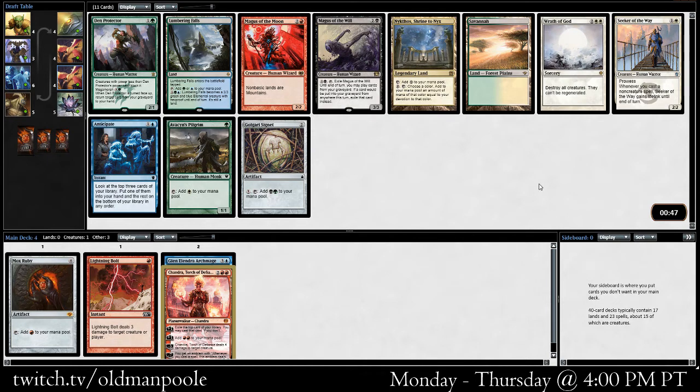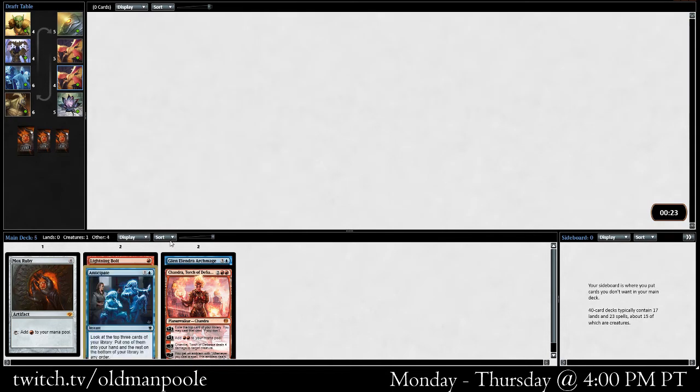A little bit of a dearth of red and blue. We could take an Anticipate. It's a little bit late on Avacyn's Pilgrim. I think this pack might just be kind of bad. We could take the Golgari Signet and just use a little bit more fast mana, but at least right now we're not looking super high ramp. So maybe just the Anticipate is the correct pick here. That card is perfectly fine — perfectly playable.